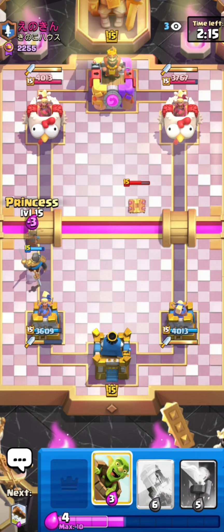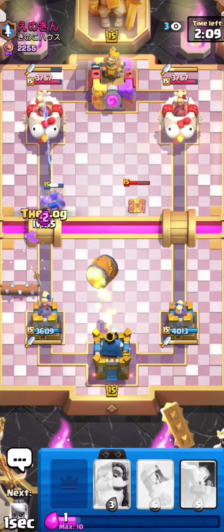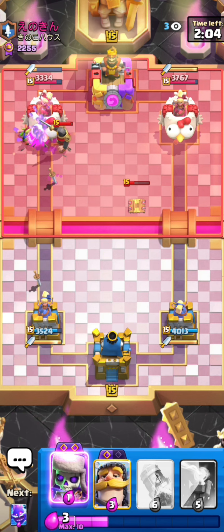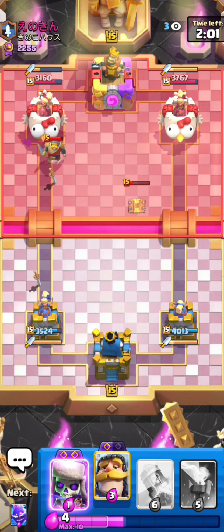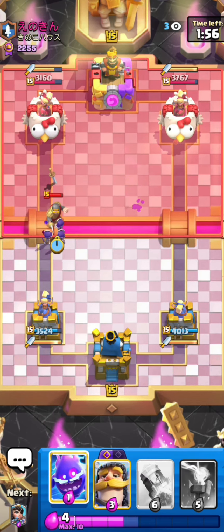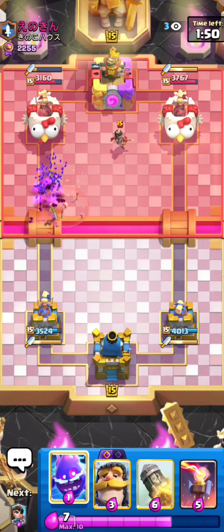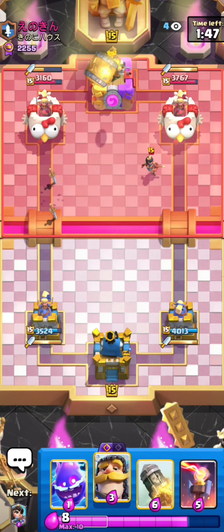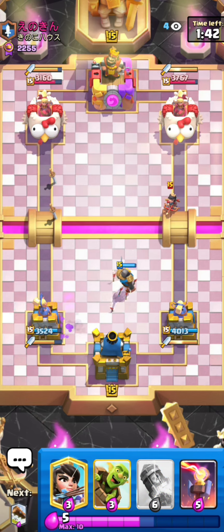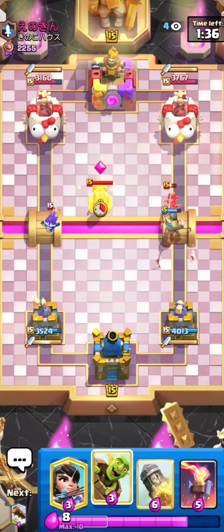Looks like we are in a log bait mirror matchup — he has the evo tesla and I have the inferno tower as buildings, but besides that everything's the same. I have the evo knight and he has the normal knight because he has the evo tesla as his second evolution. I kind of have a better offense than him, but he can block the princess bridge with the tesla which I can't do with the inferno tower. I feel like this matchup is kind of evened out. Not the greatest goblin barrel from him — electro spirit just full counters that.